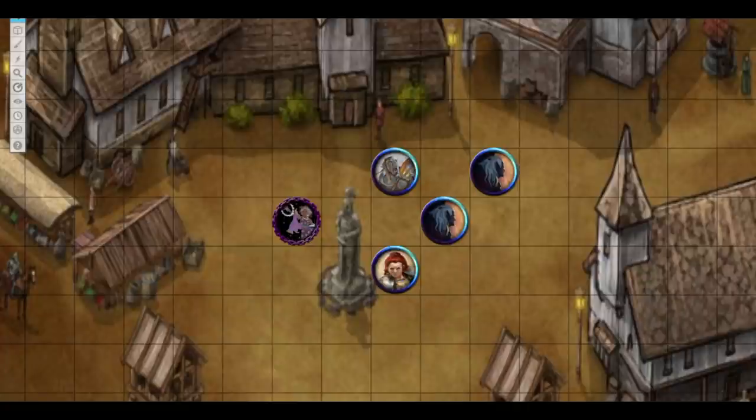The first thing we need to know about a Graviturgist Wizard is there are two parts to making the strategy successful. The first is the hazard, and the second is the manipulation. The hazard is what we need to set up first. This can be any number of effects, either created by us or by allied party members. The hazard is the area the enemy doesn't want to be in — maybe it does damage, maybe it inhibits movement, maybe it restrains them, or maybe multiple things.